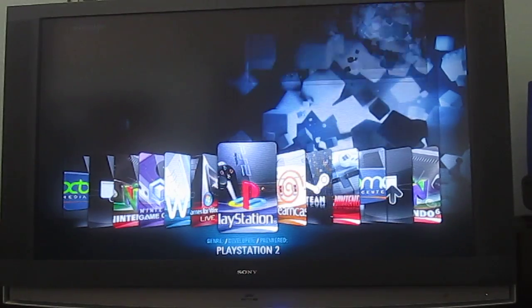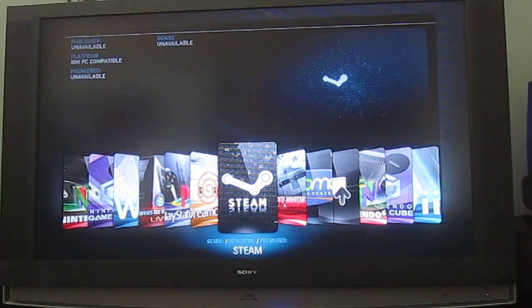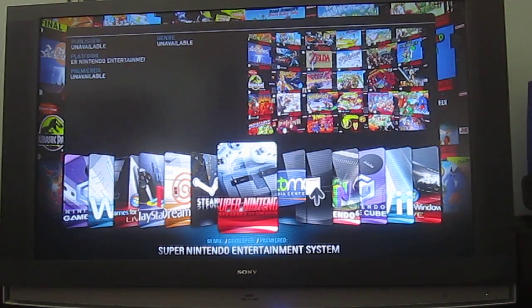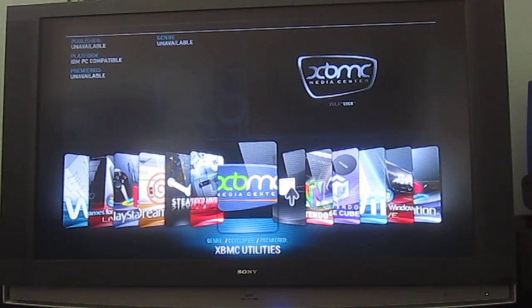PlayStation 2 emulator using PCSX2. Dreamcast emulator using NOLDC. Steam set to big picture mode, which is just incredible. Super Nintendo running — I think it's Beastness, I'm not sure. And then just basic XBMC utilities. You see these around the media center, like the Rip DVD, things like that.